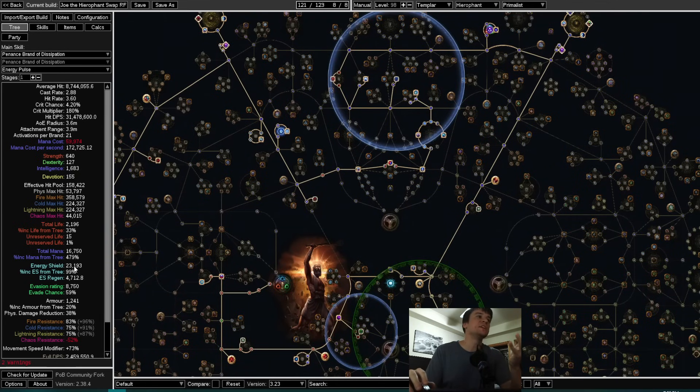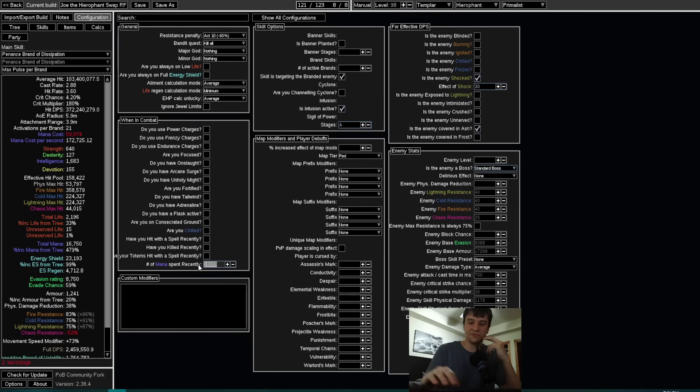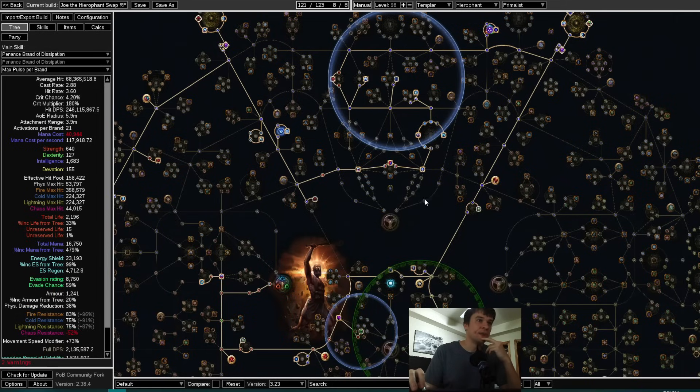So this setup has 23k energy shield, about a quarter million max hit, and 17k mana. With the 50% shock from penance brand, that's a quarter billion DPS on the penance brand swap — probably higher in practice because this setup has more mana. The 126-divine budget PoB genuinely has incredible number profiles.